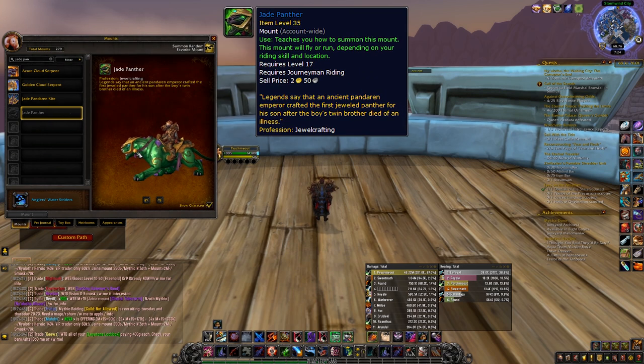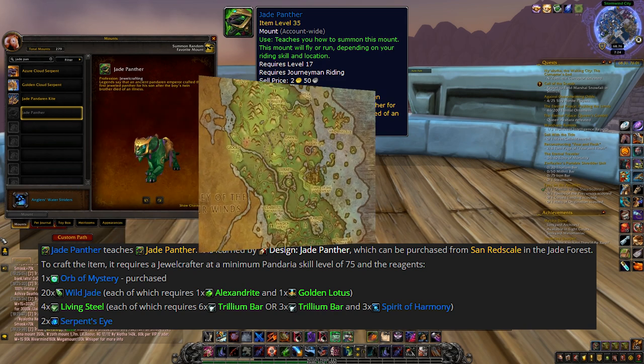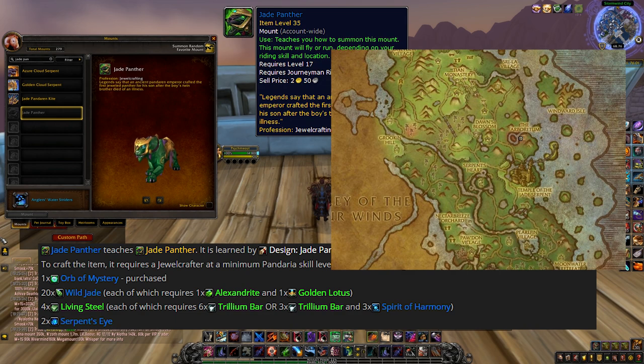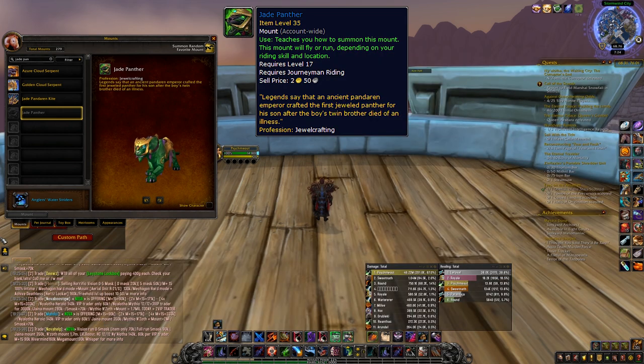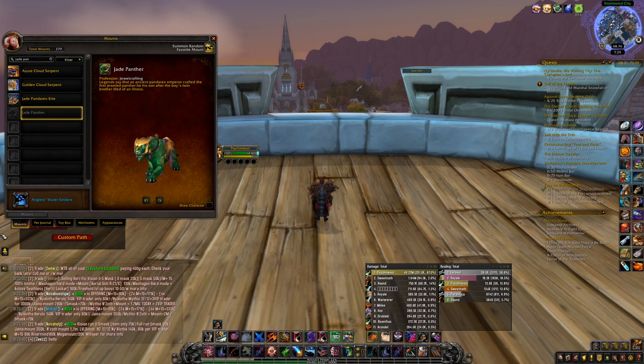Number 4: The Jade, Ruby, Sapphire, and Sunstone Panthers. These mounts are fairly easy to make and pretty much require the same materials, except for which type of gem they use — red gems for the Ruby Panther, green for the Jade, blue for the Sapphire, and yellow for the Sunstone. All of the recipes can be purchased from San Redscale at the Arboretum to the west in the Jade Forest. To craft these mounts you will need 20 of your desired color gem, 4 Living Steel, 2 Serpent's Eyes, and a Mystery Orb — the vendor item that costs 20,000 Gold. Crafting one of each type will help you get even more sales, as collectors will want one of each.